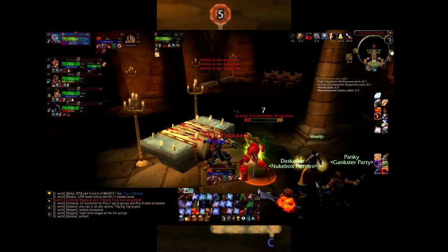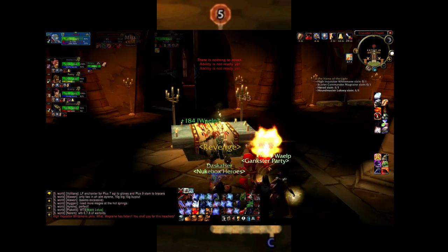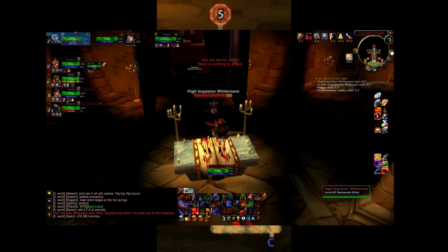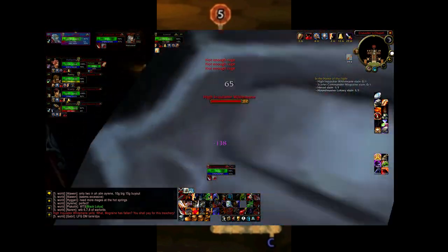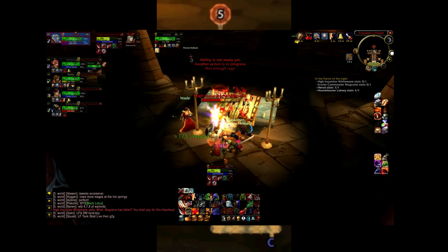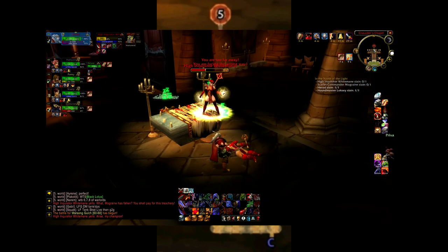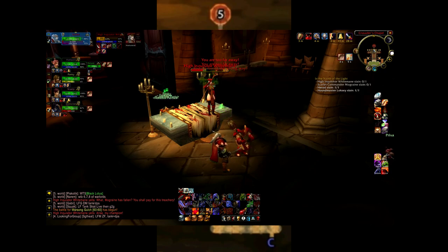With the entire Cathedral clear, you are now free to engage Mograine. He is a standard hard-hitting boss that you do not want getting loose. Once he is dead, Whitemane will put the entire party to sleep and resurrect Mograine, and you will have to fight both of them together. Allow the tank to establish threat on both of them, and take down Whitemane first, then kill Mograine for the final time. With these two dead, you have now completed all of your quests and purged the Scarlet Brotherhood from the Monastery.